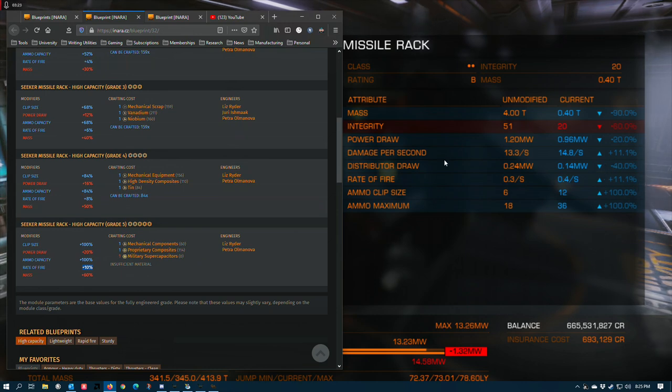In both cases — for distributor draw and rate of fire — I think FDEV has tapped them up a little bit. But this rate of fire increase isn't enough that I notice a substantial difference during testing. And the ammo clip and ammo maximums are basically on par for high capacity — there's no real change there.